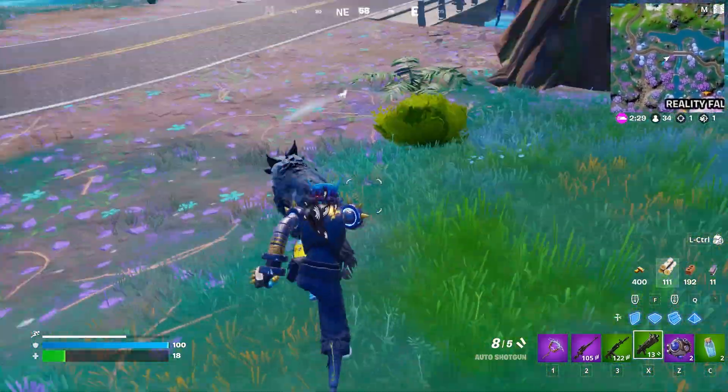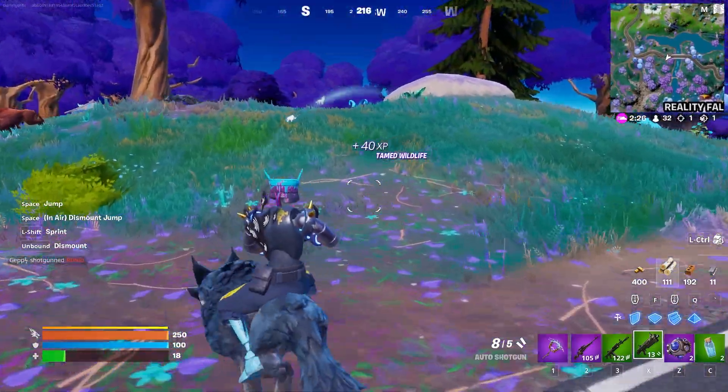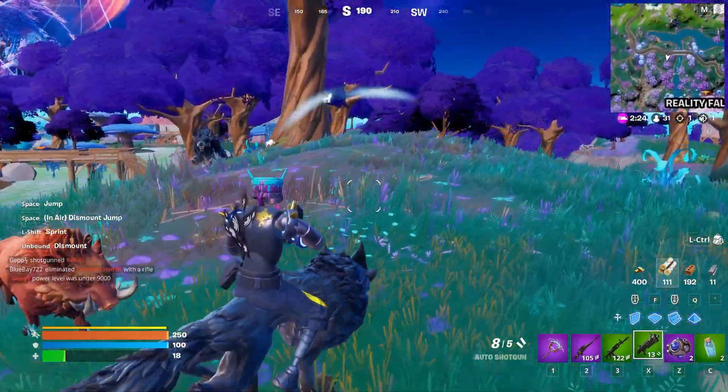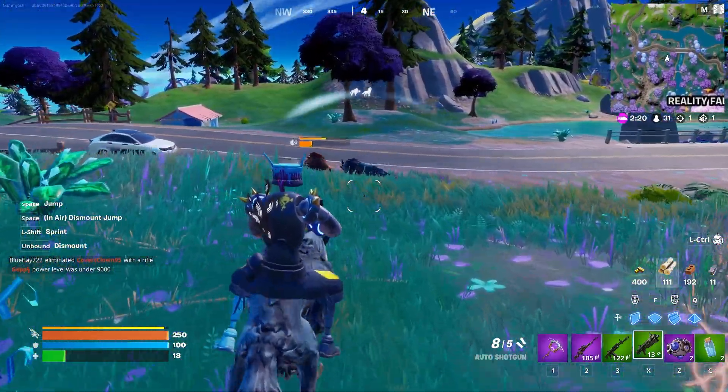Literally, either of those will work. Once you do that, all you're going to need to do is jump on the back of another one. This can be a little difficult because they do like to run away from you, but as you guys can see right here, I have now tamed my second animal.